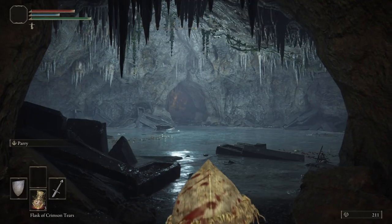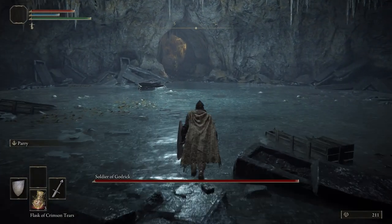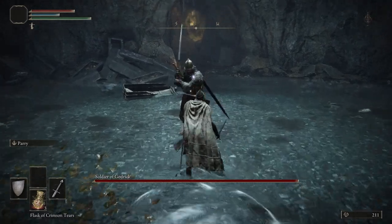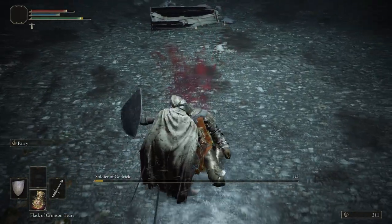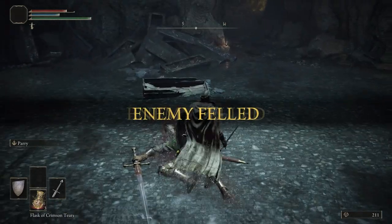Now let's go through the fog wall and fight this Soldier of Godric. We're going to hold L1 to block, then use R2 to get the riposte — and he's dead.